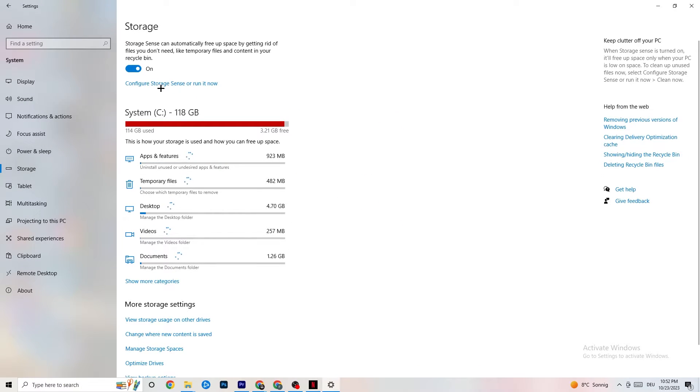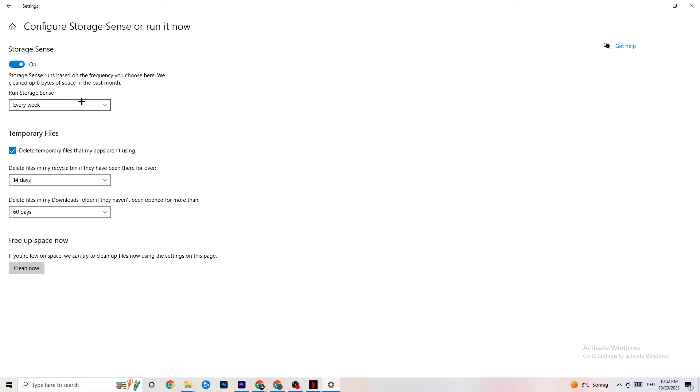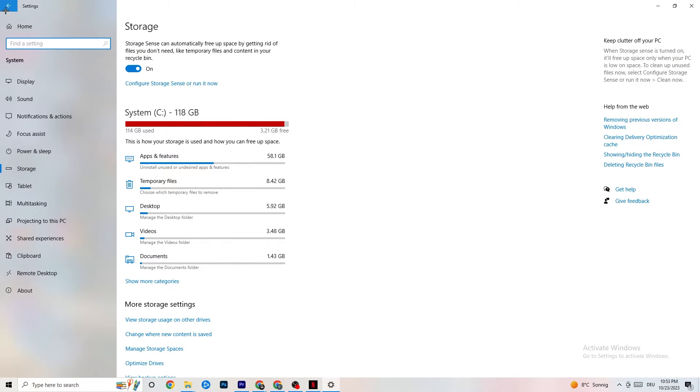Go to Storage, then click the highlighted text to configure Storage Sense. Copy these settings: run Storage Sense every week, turn it on, delete temporary files that apps aren't using — set to 14 days and 60 days as shown. Click 'Clean now' to delete every temporary file your apps aren't using, freeing up storage space.